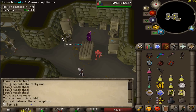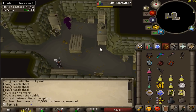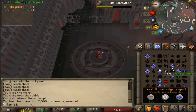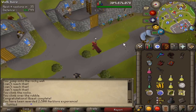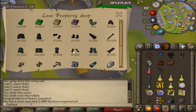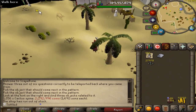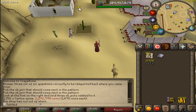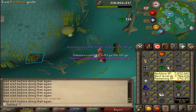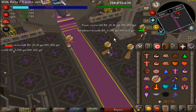We ended up getting the Drakan's Medallion, which I'm going to keep on me because it teleports you straight to the Theater, and since I have teammates waiting on me I'd like to get my prep time as low as possible. I was hoping it's buyable back from the shop but it's not. I also need to use all these stamina pots and avantoe pots to make even more space for loot — now I have one extra space to store wines of Zamorak if I get them.